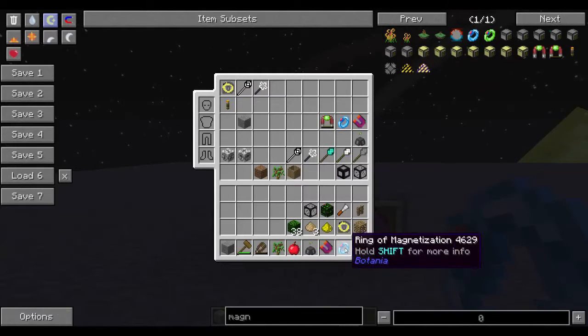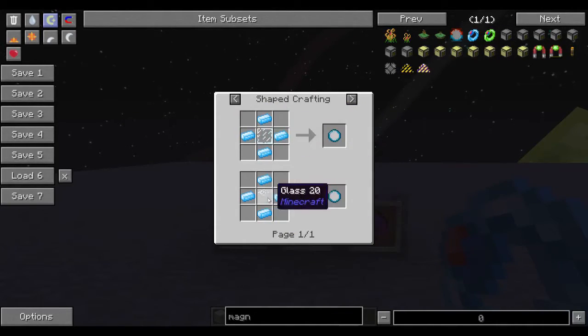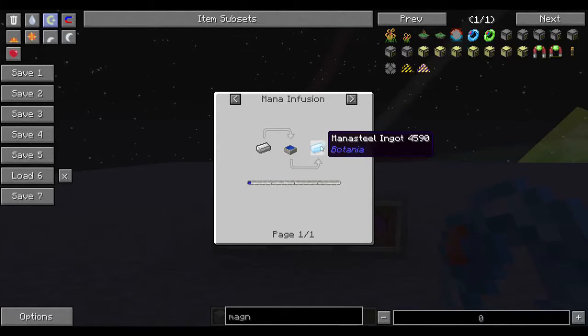Then there's the ring of magnetization. If you do Botania at all this is pretty easy — you just need mana steel, iron ingots, gold ingots, and some glass. Mana steel is really easy to make: just throw iron into your mana pool and you get mana steel. Getting a decent mana setup maybe takes an hour if you know what you're doing, or just read the Lexica Botania a bit to understand generating and using mana.